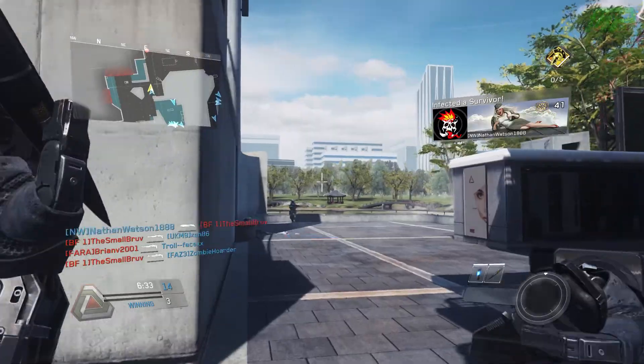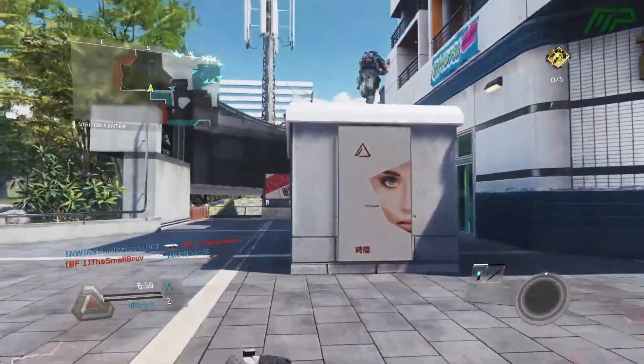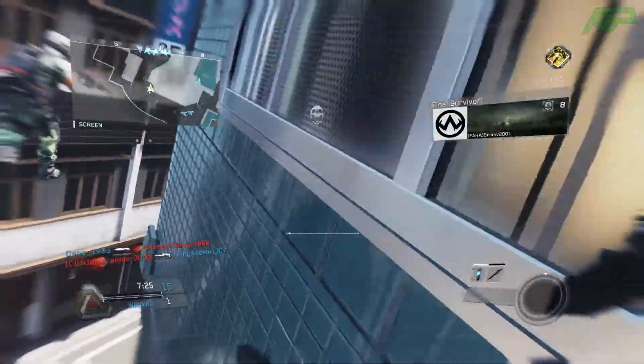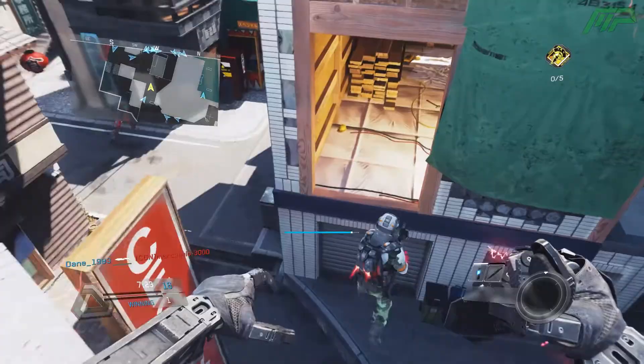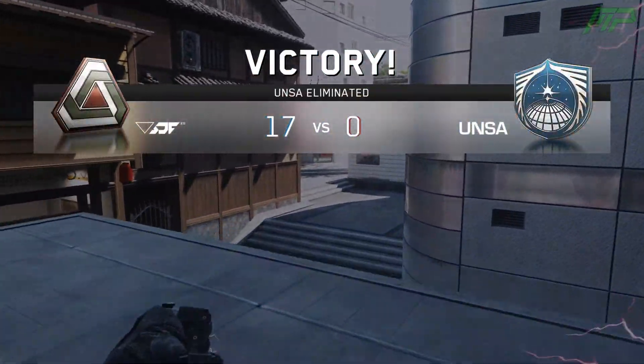There were quite a lot of weapon changes as well. The first is for the R3K, which now has reduced recoil when zoomed in with the VMC sight. Also, Quickdraw has been buffed on snipers, which increases the aim down sight speed — that'll help if you're into quick scoping and will make it a lot easier.